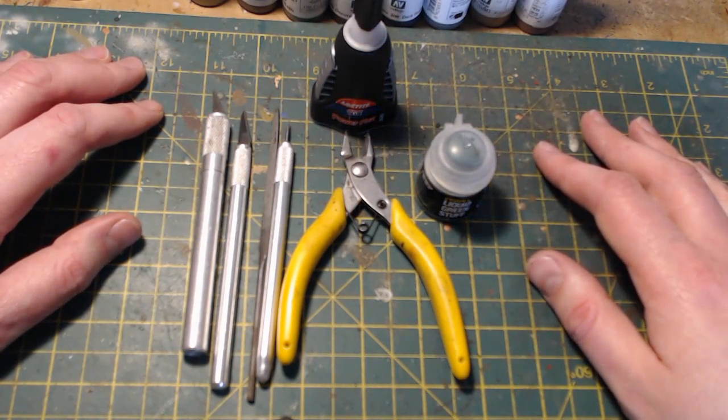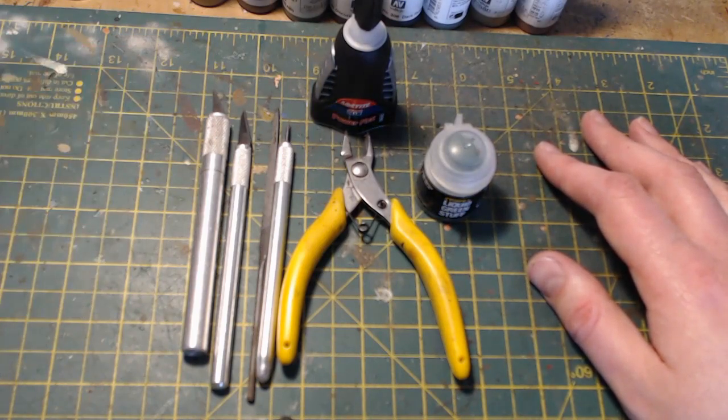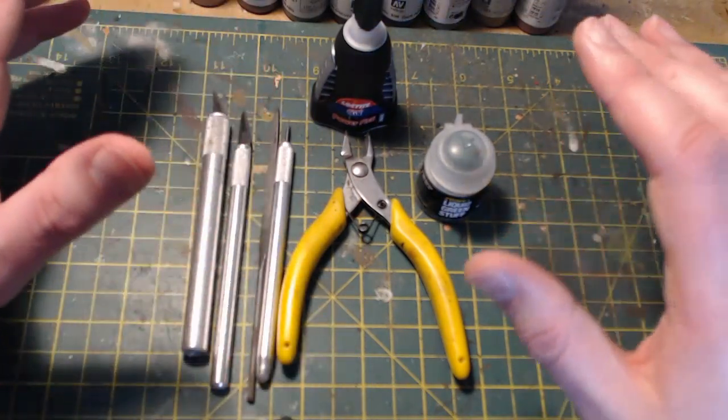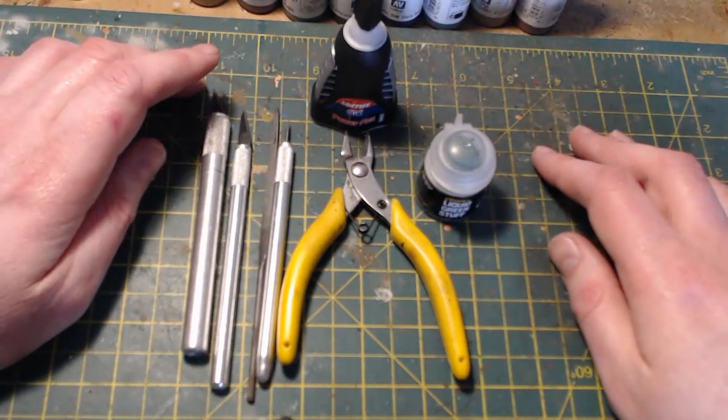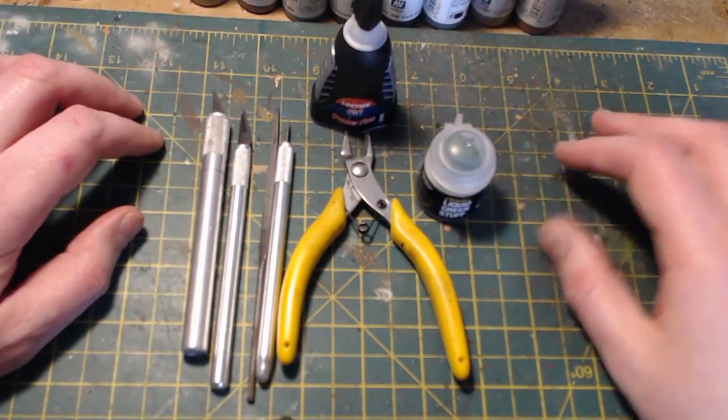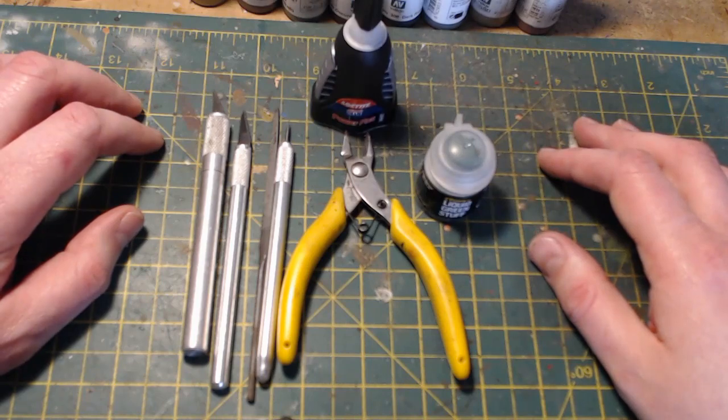The plan is based on a video I did a couple of months back where I decided to build a veteran Fallschirmjäger section based in Normandy. They were carrying allied equipment - BARs, a few Thompsons, a Sten - and I really liked how that looked. It was a really unique looking unit.